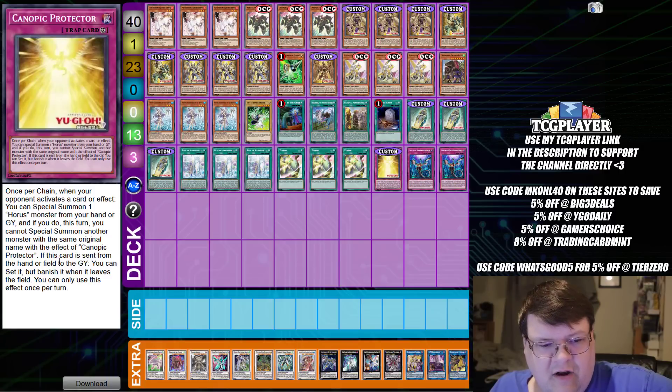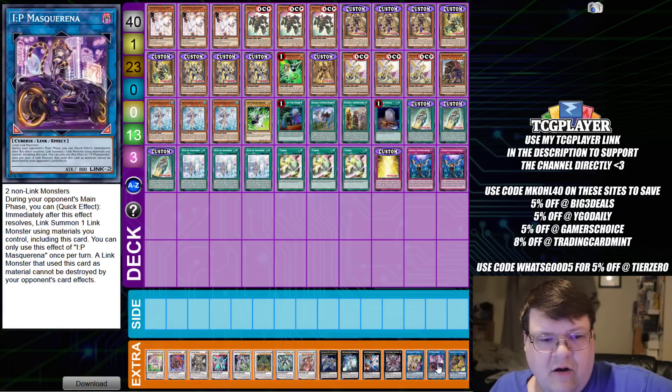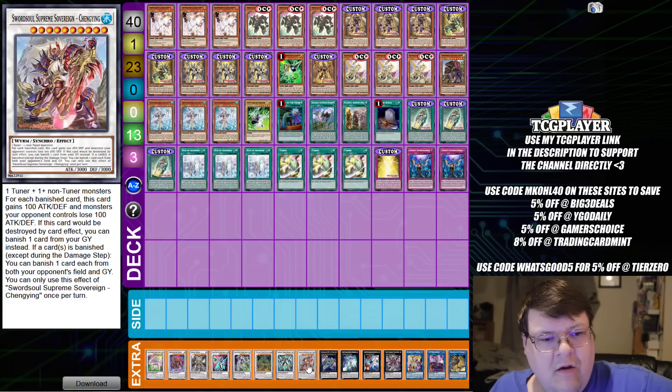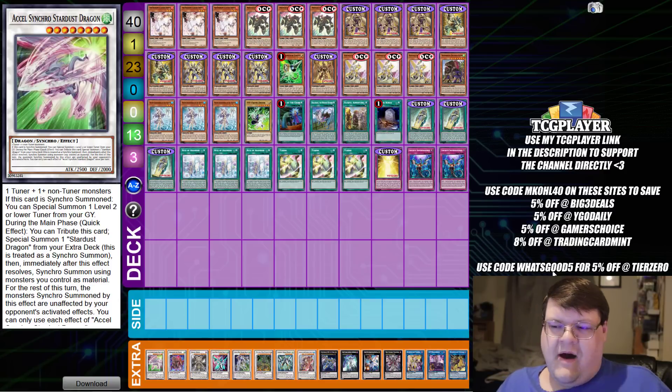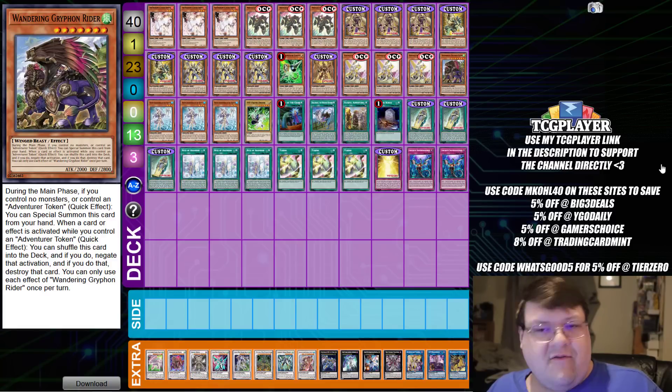We do play one copy of The Protector. Once per chain, if your opponent activates a card or effect, you can Special Summon a Horus Monster from your hand or graveyard, and if you do, this turn you can Special Summon another monster with the same original effect. We have two copies of Infinite Impermanence. In the Extra Deck: one Unicorn, one IP, one Axis Code, one Zombie Vampire, one Hope Harbinger, one Number 23, one Zeus, one Qingying, one Stardust, one Psyche and Punisher, one Crystal Wing, one Clear Wing, one Chaos Angel, one Baron, and one Accel Synchro. You can also do more going-second options like Number 100 for the OTK through Dragublion — something discussed but not included in the early testing build. You have a lot of different things you can do with this package.